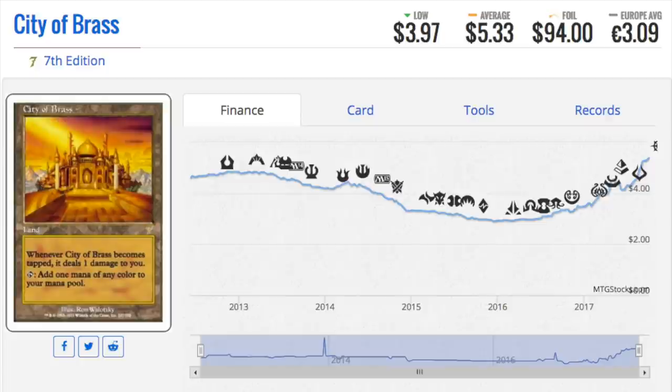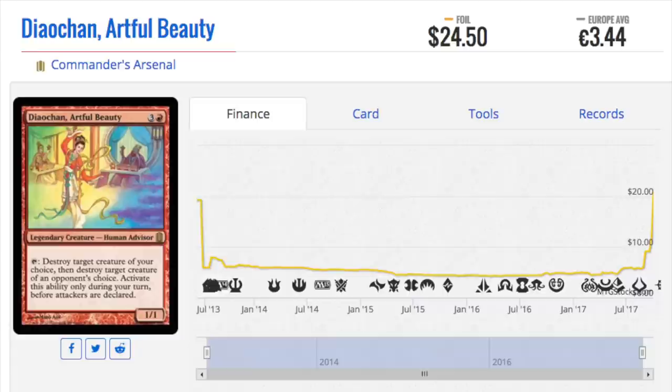Trade for them if you can; do not trade them away unless you really have to. It's also interesting to look at booster packs and boxes — I'm not sure how much a Seventh Edition box costs, but the prices have just spiked.